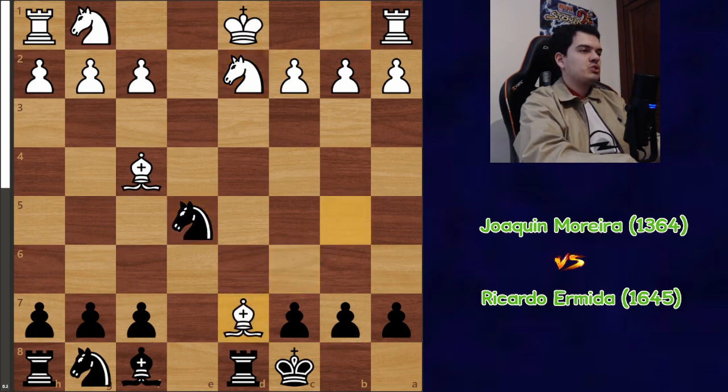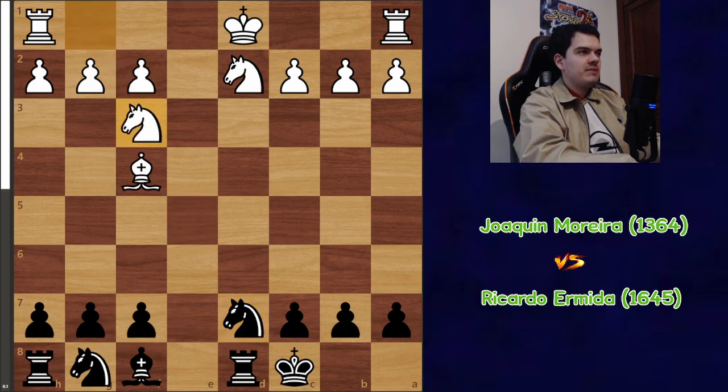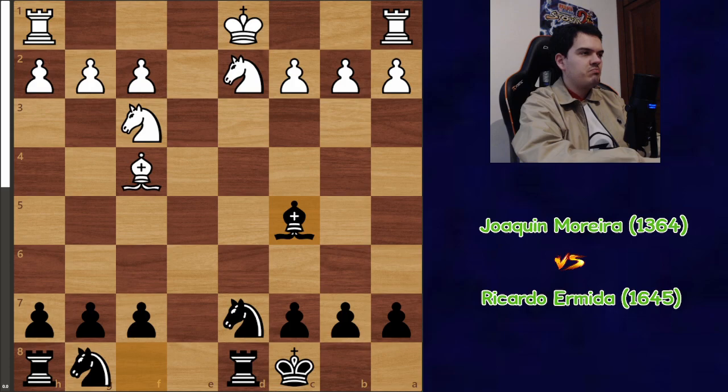My opponent trades bishops on d7, knight d7, knight f3, and here bishop c5. We have pretty much an equal position. White gained some lead in development, but the king is still in the center. So it's a very balanced position — equal, but still interesting in my opinion.